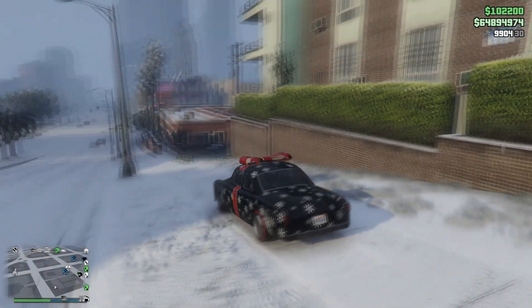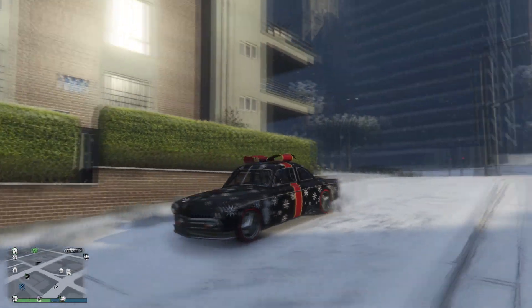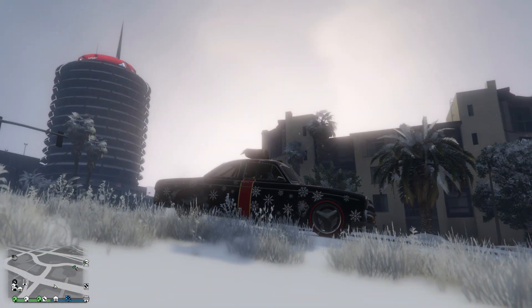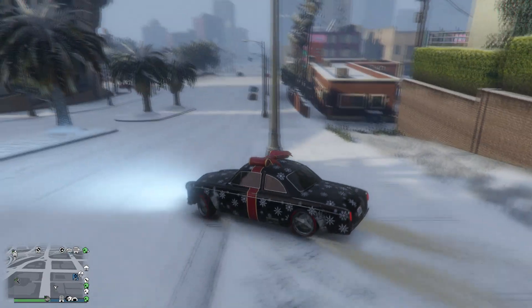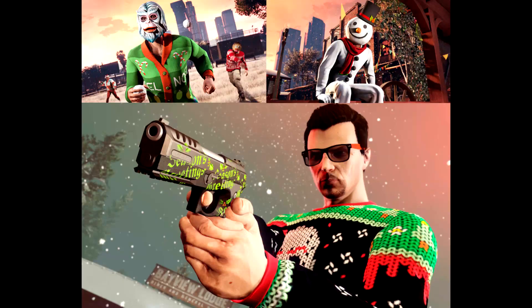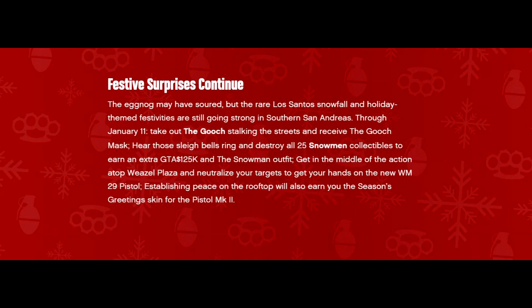How's it going y'all? Rockstar has decided to extend the snow as well as the festive surprise event until January 11th next year. This means you guys can still unlock the Gooch mask, the snowman outfit, the WM29 pistol, as well as the festive greetings liveries for your MK2 pistol. If you check Rockstar Newswire, Rockstar says the eggnog may have soured, but the rare Los Santos snowfall and holiday-themed festivities are still going strong in Southern San Andreas.